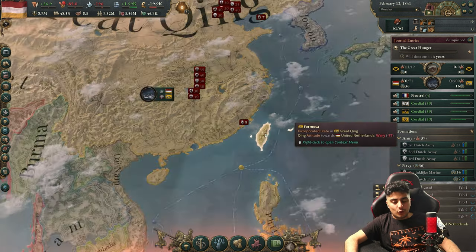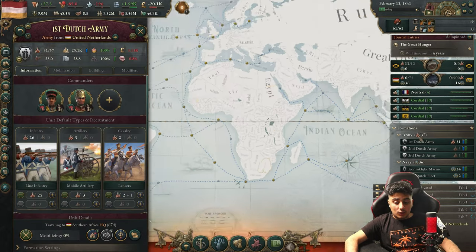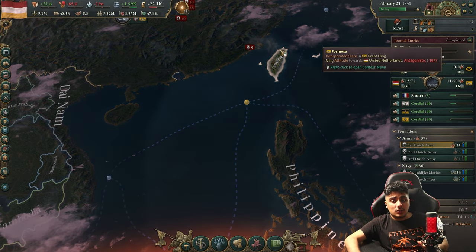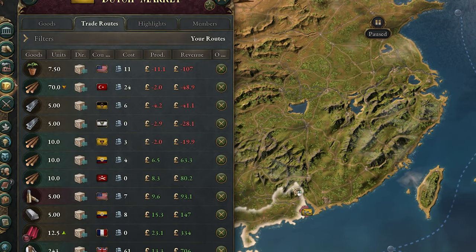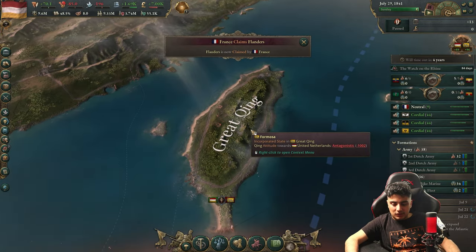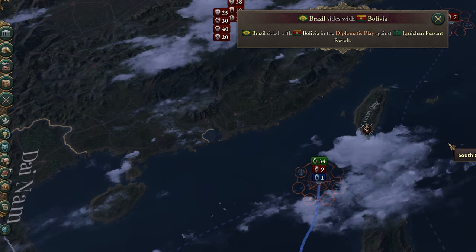The war operation is going to save you for your entire playthrough. Mobilize your army and position them in Africa — or if you have a province in Indonesia, send them there as well. Then do a naval invasion to Taiwan. The war has started. Cancel unnecessary routes, select your army, and this is going to be very easy because you're already strong and they have a lot of debuffs. Occupying that land will give you a lot of war score.